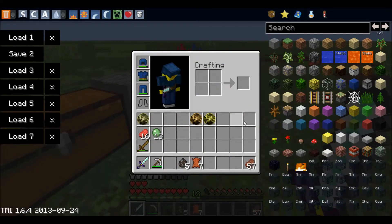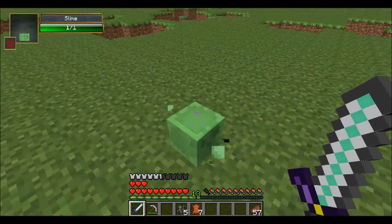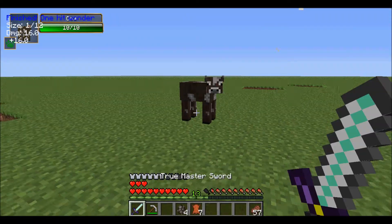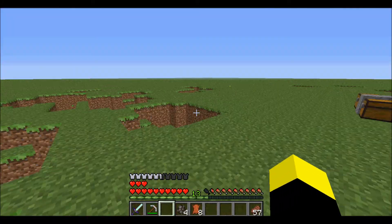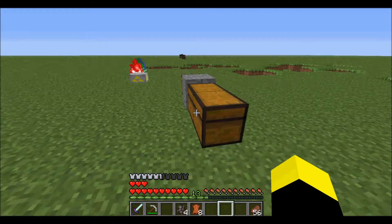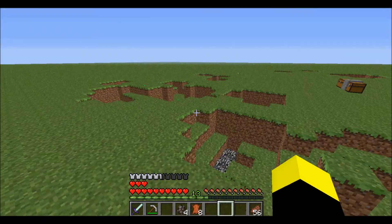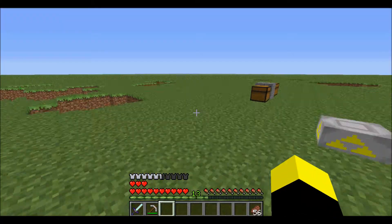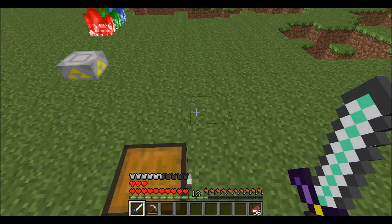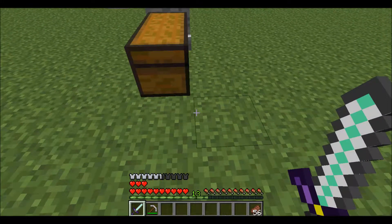Skill orb of parry — I tried demonstrating this but it didn't seem to work. You're supposed to press the down arrow and it does the sword animation, but it doesn't appear to parry any attacks. This might be because it's designed for multiplayer — this mod supports multiplayer — but I couldn't get the parry to work clearly.